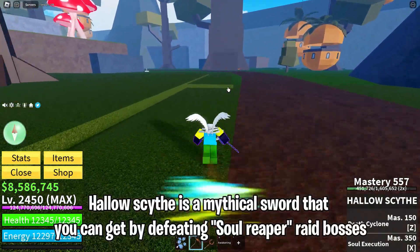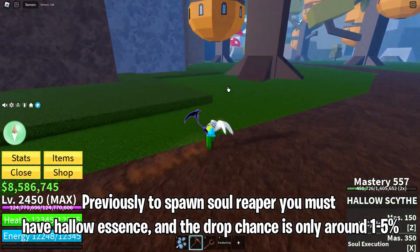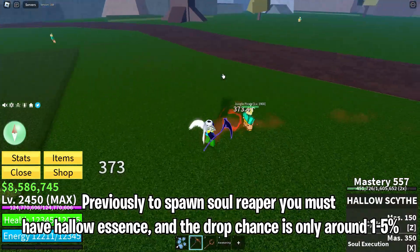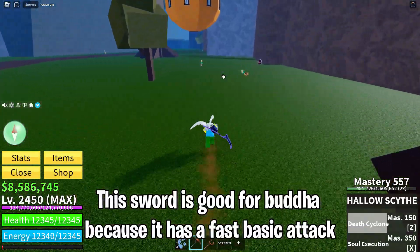Halo Scythe is a mythical sword that you can get by defeating Soul Reaper aid bosses. Previously, to spawn Soul Reaper you must have Halo Essence, and the drop chance is only around 1.5%. This sword is good for Buddha because it has a fast basic attack.